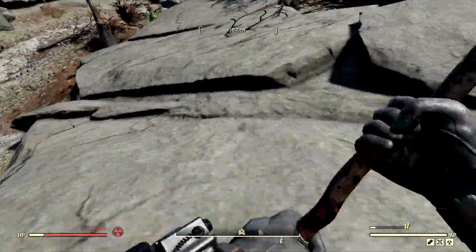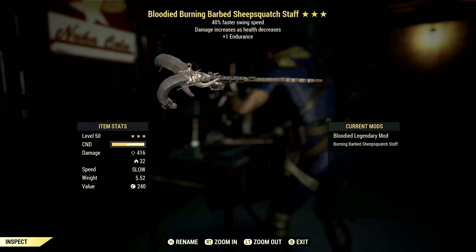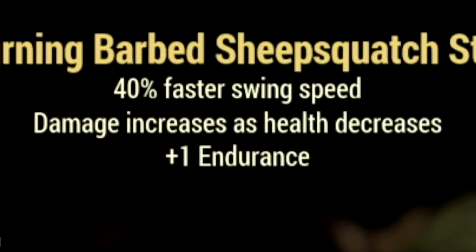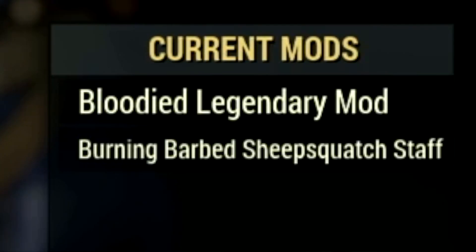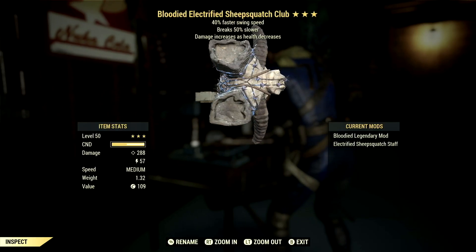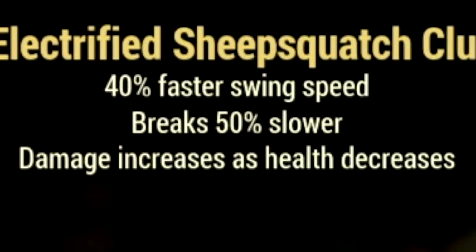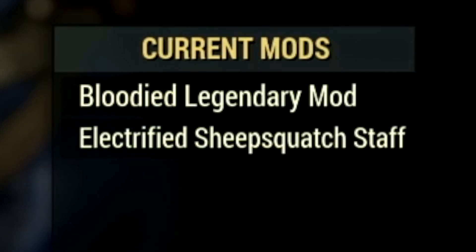Now let's get into these exact weapons that I'm using in my entire build. Starting off, we have this sheep squatch staff. The main legendary effect for this weapon is the bloodied effect, which is damage increases as your health decreases, has a 40% faster swim speed, and also has a plus one to endurance. The mod I decided to go with is the burning barbed sheep squatch staff mod. Next up, we have the sheep squatch club, and it of course has the bloodied effect, the 40% faster swing speed, and it breaks 50% slower. The mod for this one is the electrified sheep squatch staff mod.